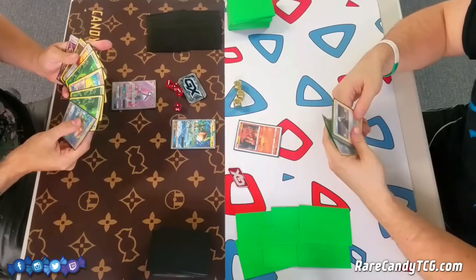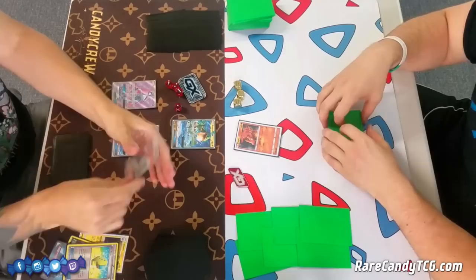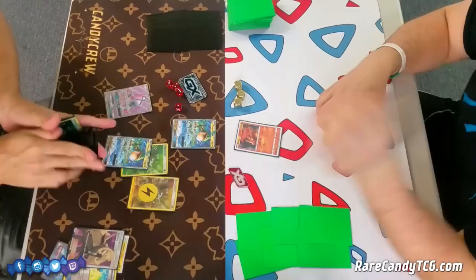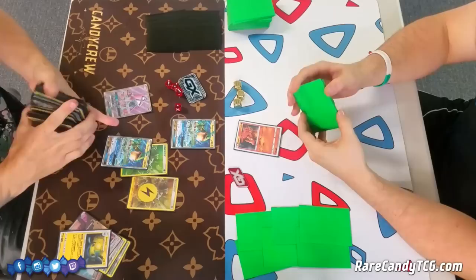I still bench the Rayquaza regardless of whether I activate the ability. I go for it, and unfortunately I mill three cards I would have preferred to keep in my deck. But I am going to play a Max Elixir — milling those top three cards did at least get me closer to hitting an energy off of it. Then I get down an energy from hand and play Cynthia to refresh my hand.